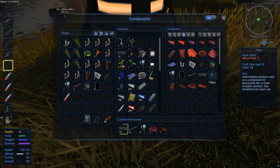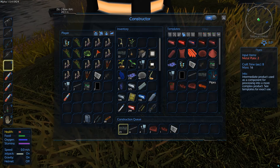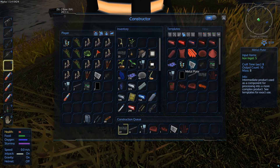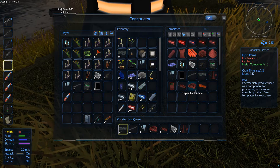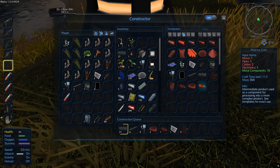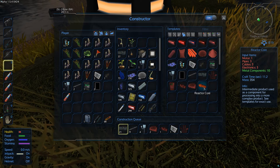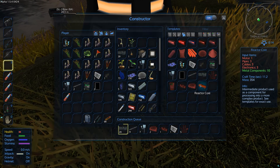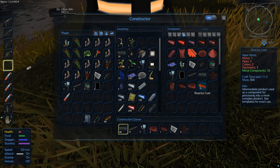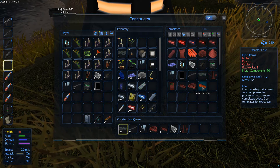And three pipes. Metal plate, yeah. Three cables, three pipes, three cables, three electronics, and ten metal components again. We're definitely going to have to hunt for more components here. And that should make us one reactor device.